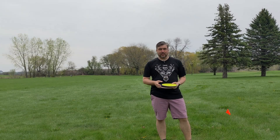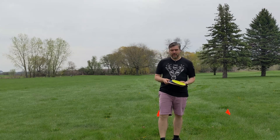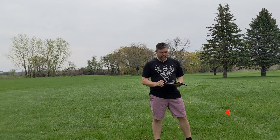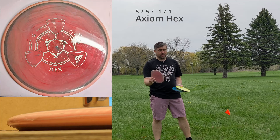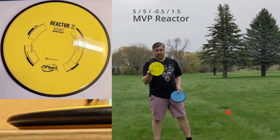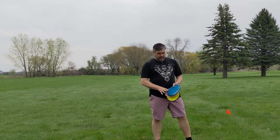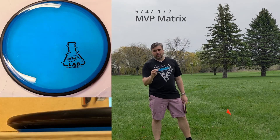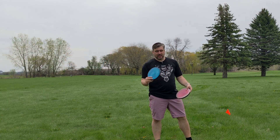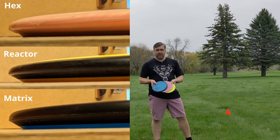The second set of mid-ranges are what I'll call the more neutral mid-ranges. These are probably the more common ones that most people have heard of. We've got the Hex — a very straight mid that I throw a lot. The Reactor — another disc I throw occasionally, maybe a bit more overstable than the Hex. And the Matrix, which is what I originally started throwing before the Reactor came out, another very nice disc. I haven't thrown one of these in well over a year, so it'll be interesting to see how they compare.